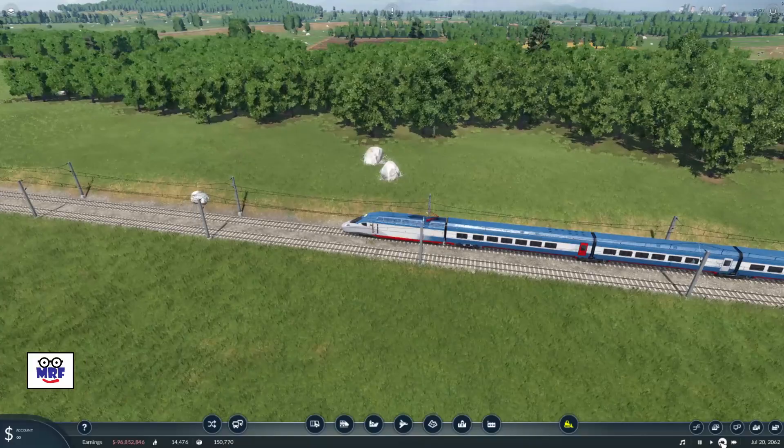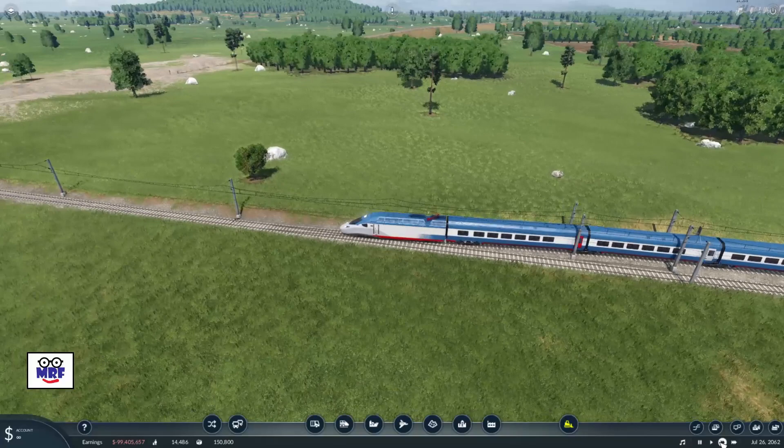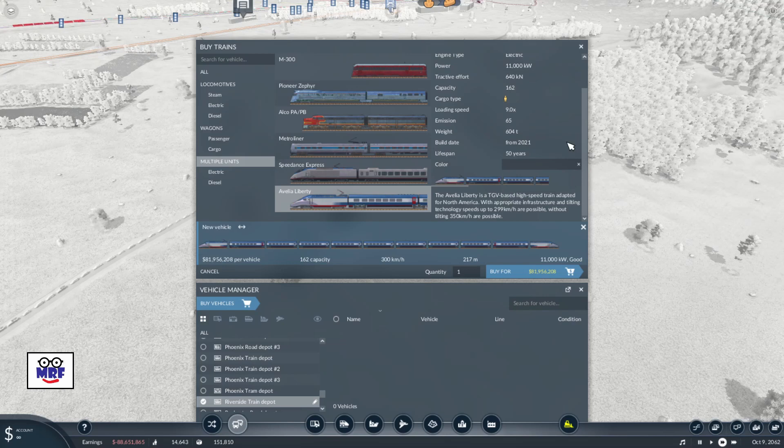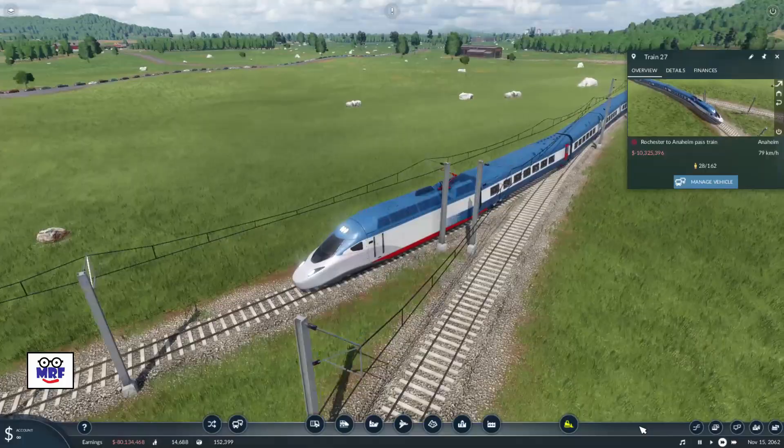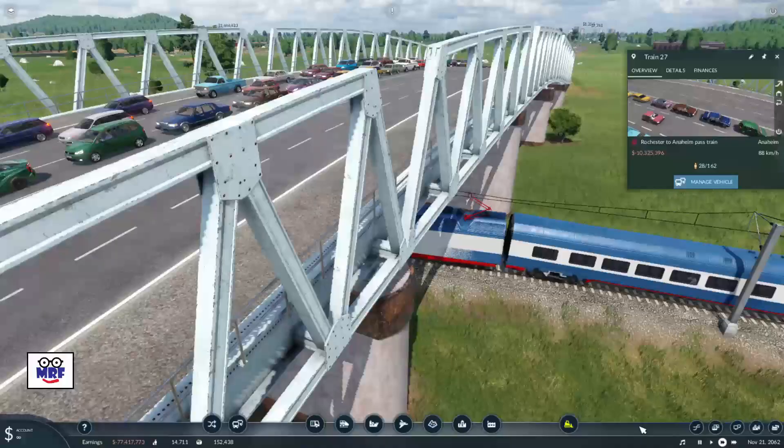Now let's talk about the assets used in this scenario. All trains used are the Avalia Liberty Multiple Unit Electric Passenger Train. The Avalia Liberty has a lifespan of 50 years and goes for the bargain basement price of about $82 million. It has a top speed of 300 kilometers per hour, although I have to say I never saw it reach that top speed through the roundabout during this exercise.